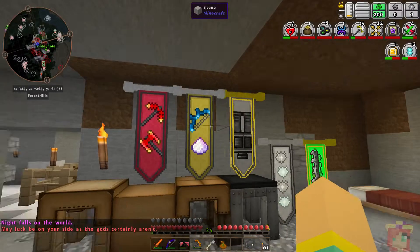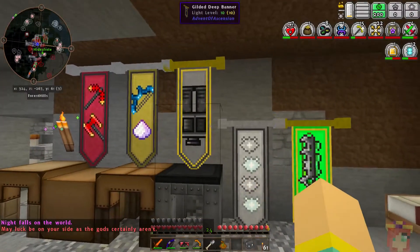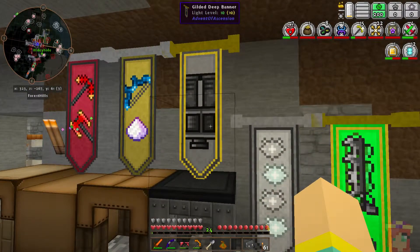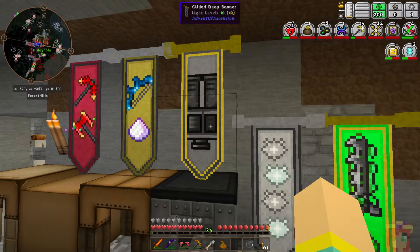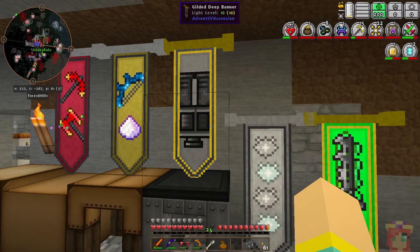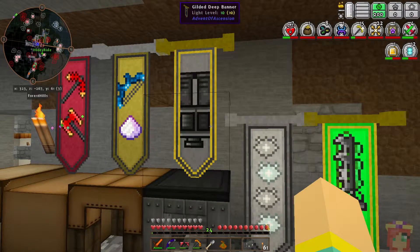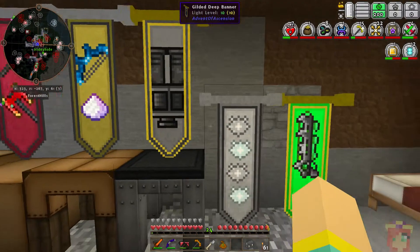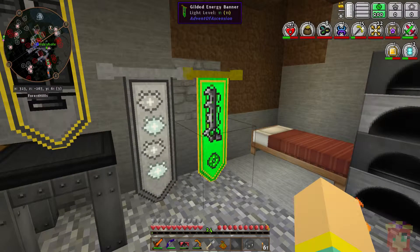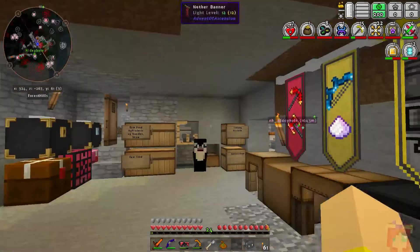We've been collecting banners, and it's totally a bling thing, but when you get nine of them you can combine them in a crafting bench and get a gilded one. When you get nine of those, you can combine those of the same banner and get the next version up. There's several tiers, I think three or four of them, so basically bragging rights. We've got two gilded banners — one from the Deep Lands, which is one of the dimensions we went to, and the gilded energy banner.